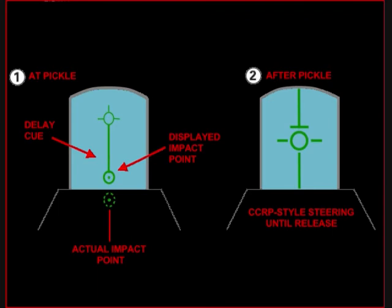Maintain the circle cue down onto the target for a couple of seconds until it becomes still. Then after that you can pull up and wait for the flight path marker to flash and drop the bomb.